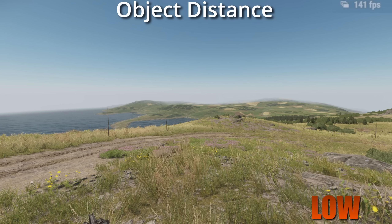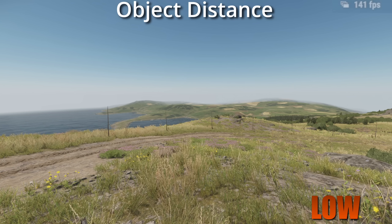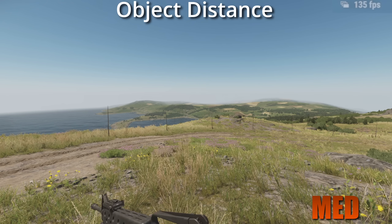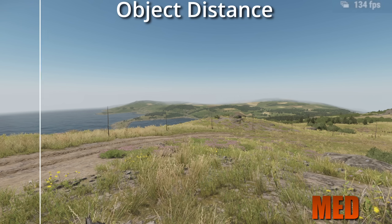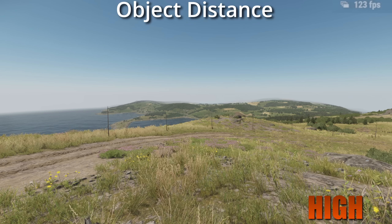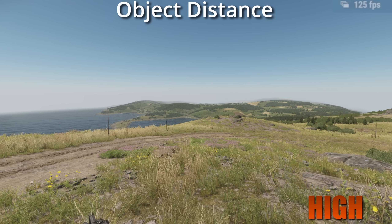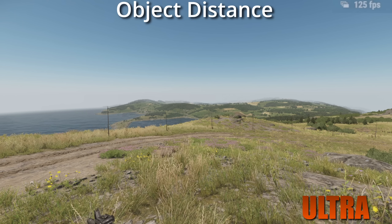This is one of the only settings I've pulled from lower down on the list — Object Distance — because it pairs together with Draw Distance. The Object Distance changes the range at which objects, buildings, trees, and roadside objects get rendered. Low is very short, and as you go up it increases that distance. Of course, if you're using a very low render distance, there's no point having your Object Distance higher than it needs to be, so just scale this down to match your render distance.